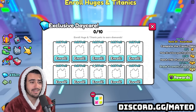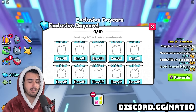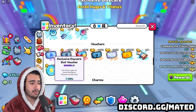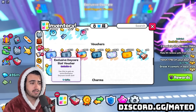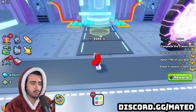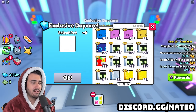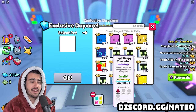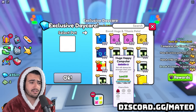I definitely do not suggest spending any Robux on this game. Instead, what you should be doing is going to the trading plaza and looking for those daycare slot vouchers. The current RAP value is only around 2.5 million for these, so they are very cheap right now. I would definitely suggest buying them with diamonds over spending your hard-earned Robux. How this exclusive daycare works is the game takes into account a lot of different facts about whatever huge or titanic pet you put in, and then every day it gives you a certain amount of diamonds based on how long you keep it in there and other factors.